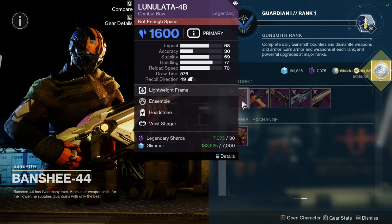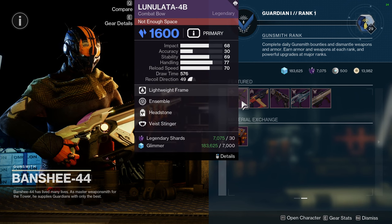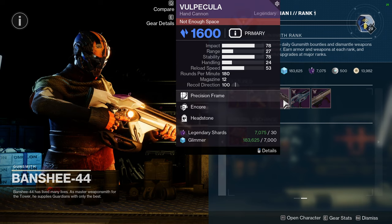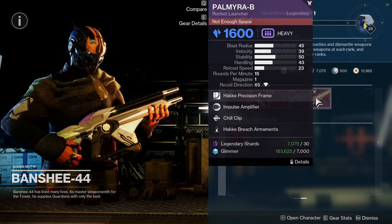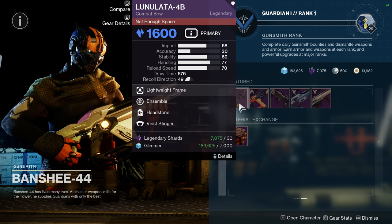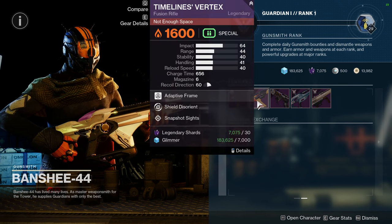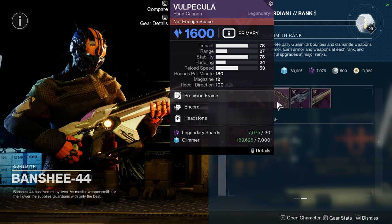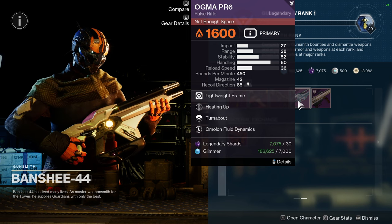As for Banshee, he's selling Lunalotta 4B - he always sells Lunalotta for me. Also Timelines Vertex, Valpecula, Ogma PR6, and Palmyra B. Palmyra is a red border weapon if you're interested, but Lunalotta I would definitely ignore. Timelines Vertex - if it didn't have Snapshot Sights, I think this would be a decent PVE weapon. Valpecula with Encore and Headstone, I can definitely ignore that one. Ogma with Heating Up and Turnabout is kind of whatever.